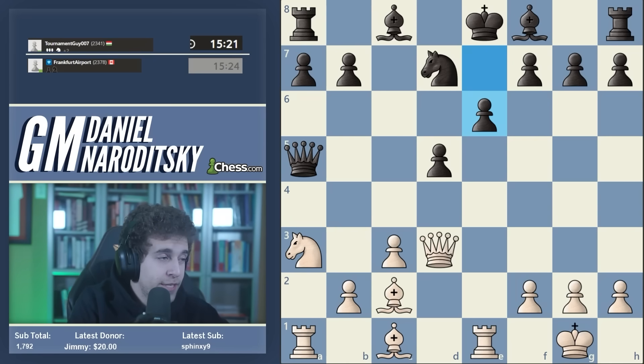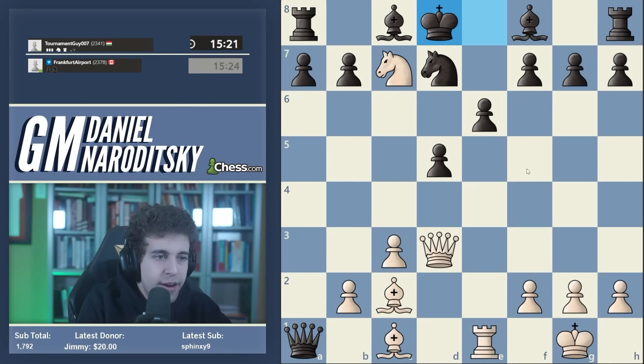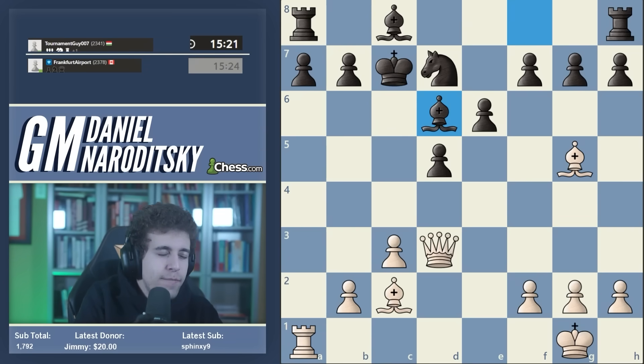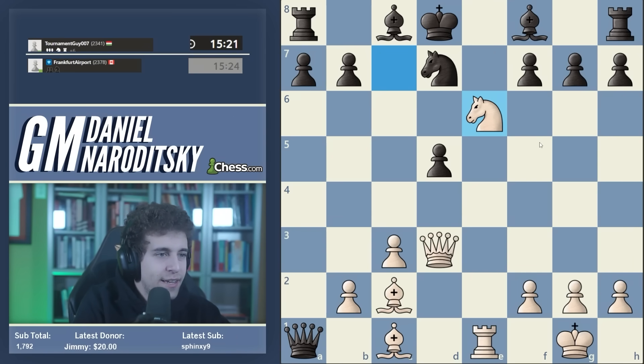The point of the tactic is to win material. White to play: knight b5, queen takes a1, knight c7, king d8 - and now a very high-level detail. This is a great example: everybody under 2000 automatically plays bishop g5 - automatic move - but black can play king takes c7, get the bishop out, and okay black has a rook, a piece, and two pawns for the queen. White is probably winning but it's not convincing.